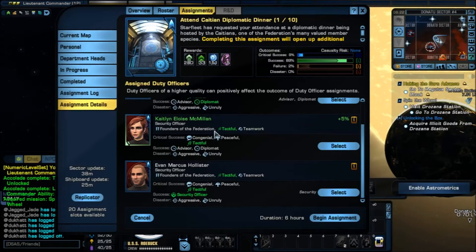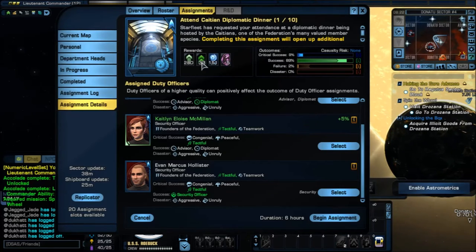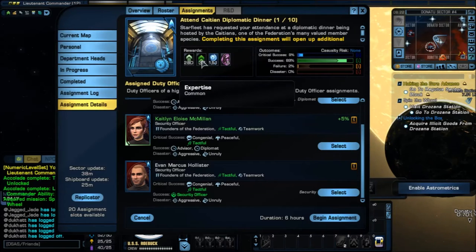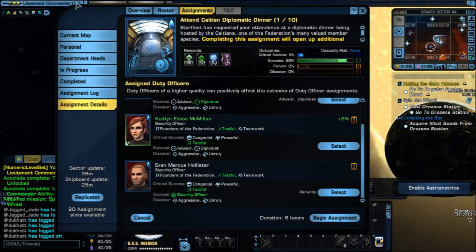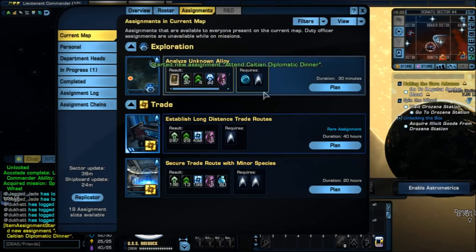I would just recommend you go automatic — just click them. I get 5 dilithium from doing this, 151 Diplomacy, 33 expertise, and 280 skill points. Expertise is used for your officers and skill points are used for you. You get skill points shown on that little bar. So let's go to Accept — anytime it has a trait listed in green, it gives you plus 5; rare is plus 10; and plus 15 for very rares. Kind of adds to the success. Begin assignment — got one done.